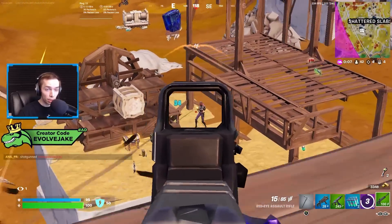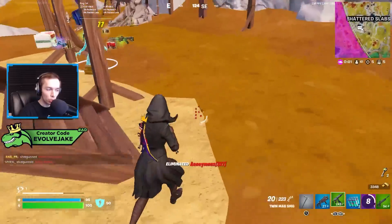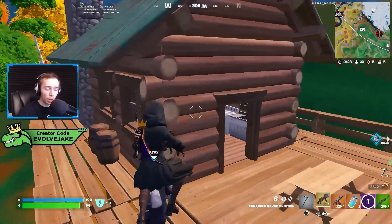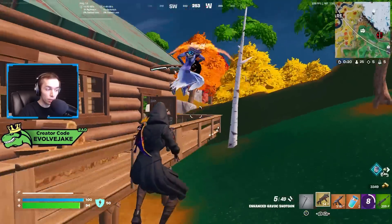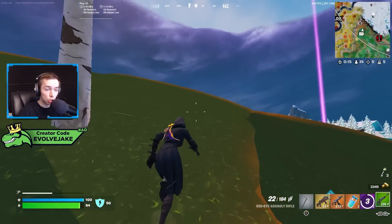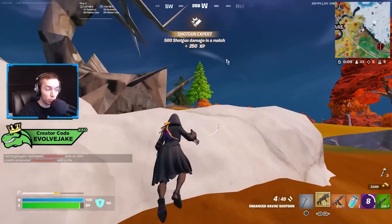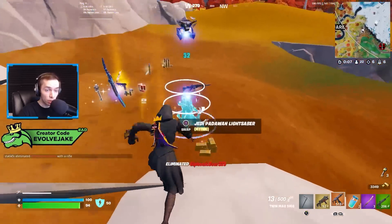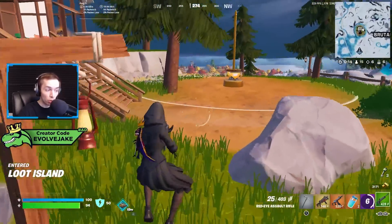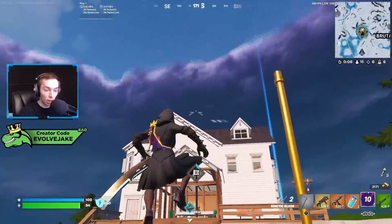We also got the Web Slingers back in the game. If you didn't play in Chapter 3 Season 1 but played later, the Grapple Glove is very similar — it was a toned-down, more generic version of the Web Slingers. The Web Slingers are back; think of it like a Grapple Glove that has 80 uses. With the Web Slingers you can also shoot prior to landing, so you could grapple up, pull out your gun, and shoot down at people.